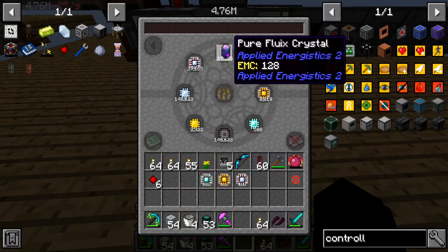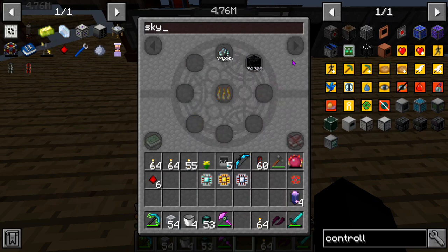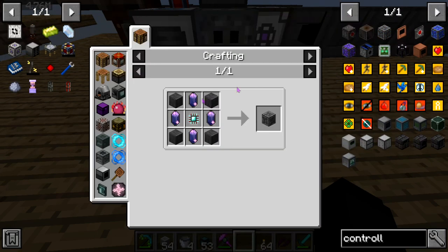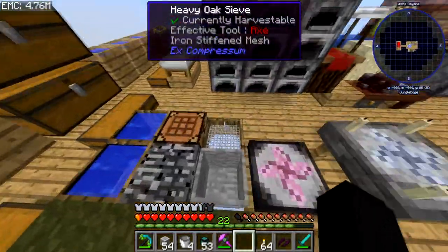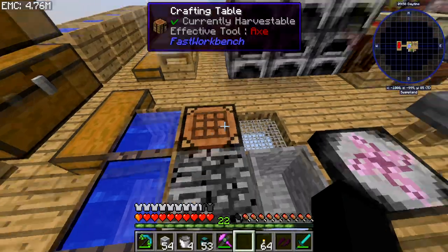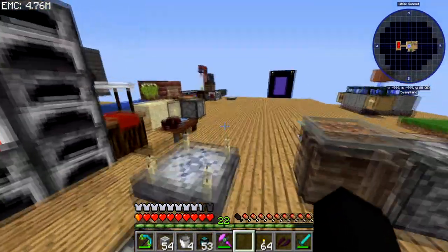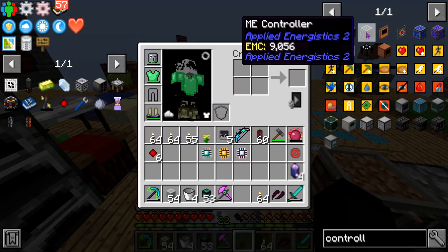We're going to need Skystone blocks and then something like an Engineering Processor. I don't know exactly what we'll need for a ME system. These are Skystone blocks, so I'm just going to throw that in and melt it all up. We're going to get the controller going.